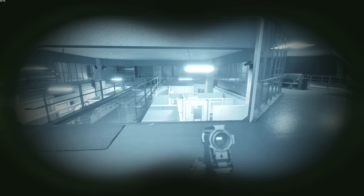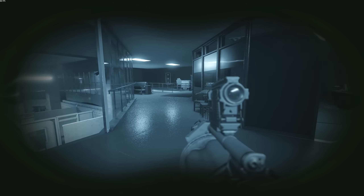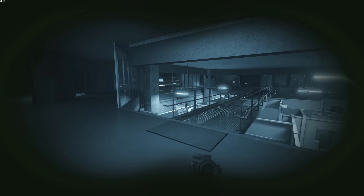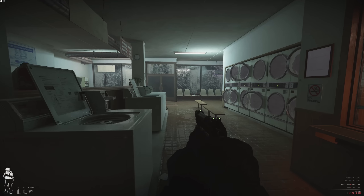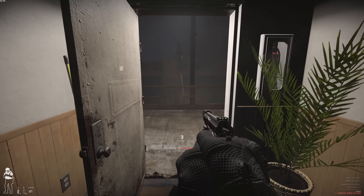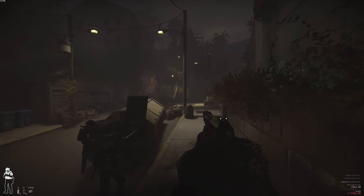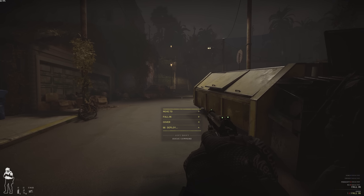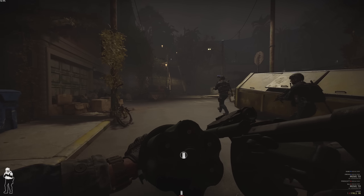Starting off, we have new preferences for the NVGs — you can choose between NVG green (default) and white phosphorus, so you no longer need a reshade to change up your NVG style. We're also getting some voiceover improvements. One of the big things is every game mode now has an interlude talk briefing. I haven't experienced it yet myself, but it's really cool. There will also be talk events for bomb threat game modes.